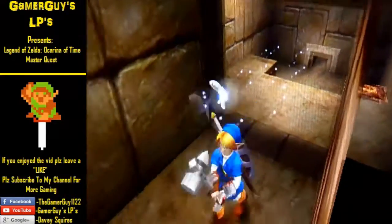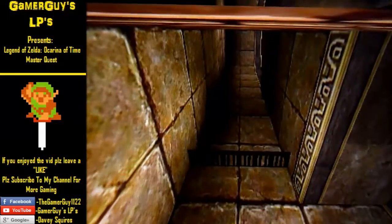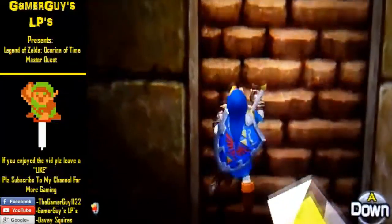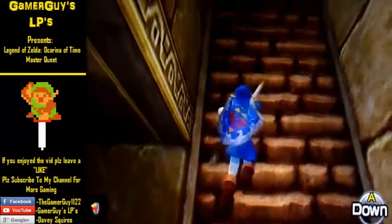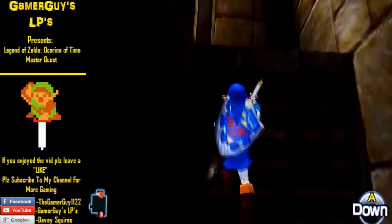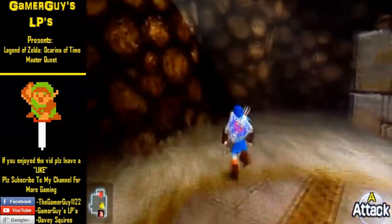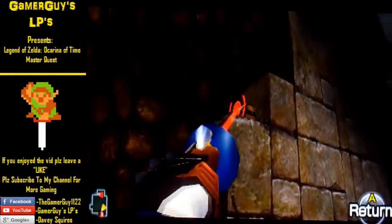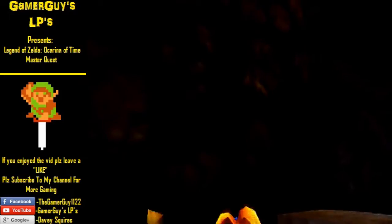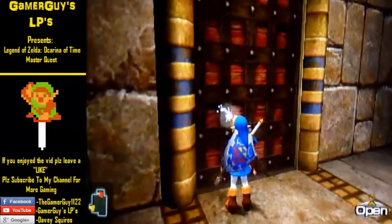It falls somewhere — I forget exactly where — but you'll need it. In here you'll find a chest you saw as young Link. Just hookshot up there, open it, and there should be a key inside. Then jump back down and go into the room with the Colossus.